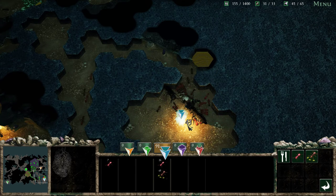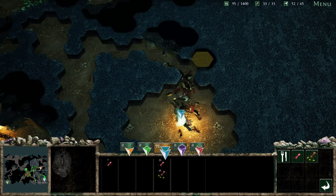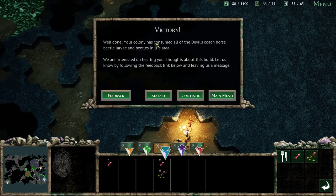And then I think after we beat these guys, I'm going to go ahead and wrap up for now. Because we've pretty much taken on this whole map. But if you guys want to see me play more Empires of the Undergrowth, then let me know, and we can definitely come back and take a look at some of the other scenarios in this. Yeah, we just killed all of the enemies here. Well done. Your colony has consumed all of the Devil's Coach Horse Beetle Larva and Beetles in this area — oh, that's what it is! We are interested in hearing your thoughts about this build. Let us know by following the feedback link below and leaving us a message.